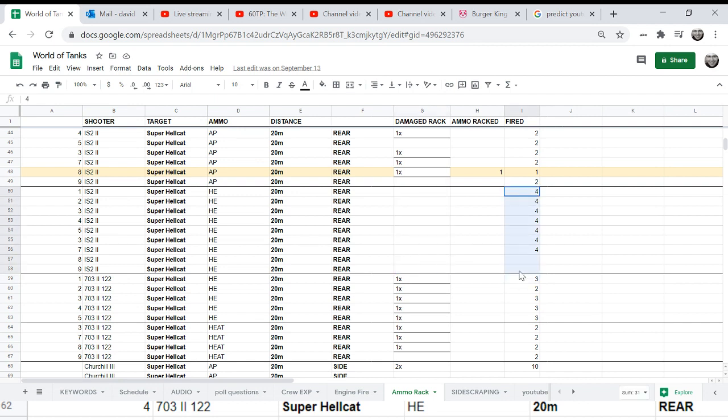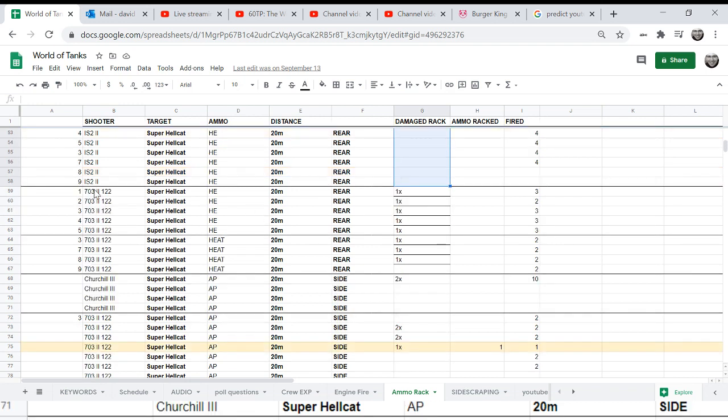I repeated it with HE rounds — did not damage the ammo-rack after four shots. HE rounds did not make a difference there. But with HE you can absolutely get more ammo-racks based on testing I did with SPGs, blasting the vehicle in the rear — that's when I did lots of internal damage. However, remember they changed SPGs many times over the years, so the behavior might be different. I also tried with HE and damaged the ammo-rack but did not explode it.